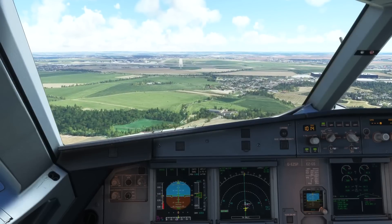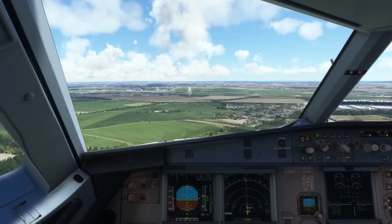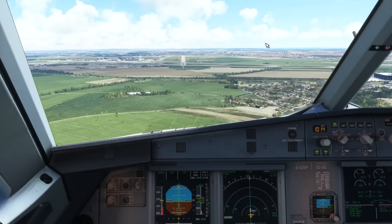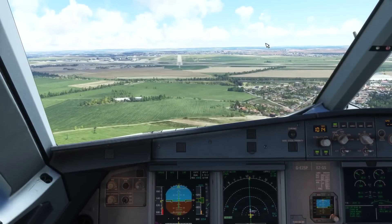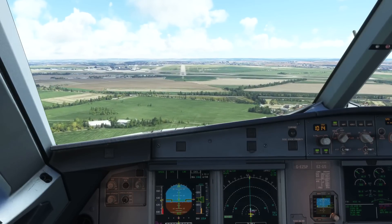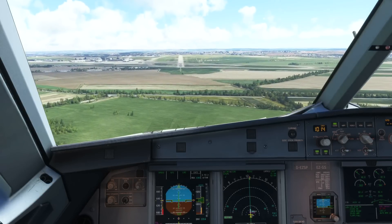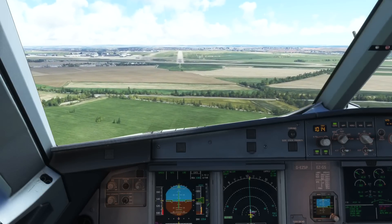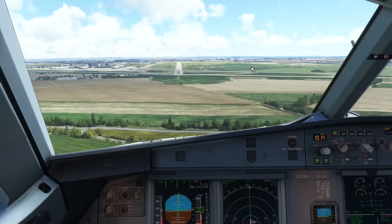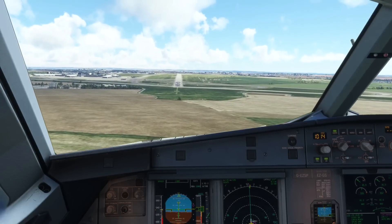When you hear the radio altimeter call out 30 feet, that's the point at which I close the thrust levers and retard those to idle. I can then start the flare very gently — you don't want to over-flare or you'll end up floating. The main thing you mustn't do is, once you have initiated the flare, be tempted to push the side stick forward, because from around 30 feet the horizontal stabilizer at the back of the aircraft is lowering the nose on its own to give you a feel to want to flare.